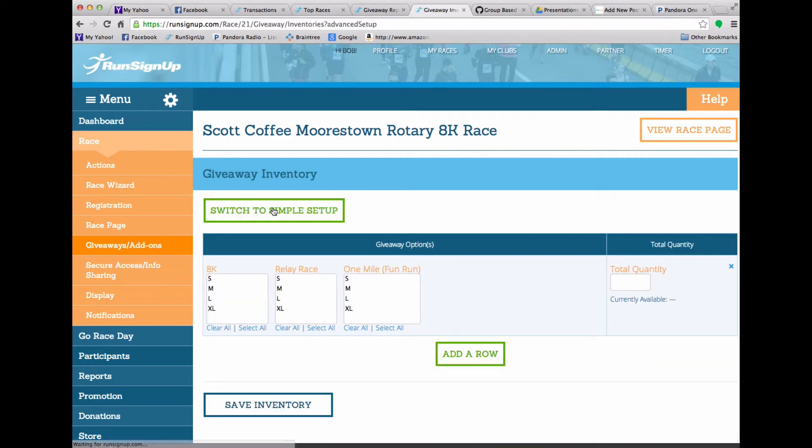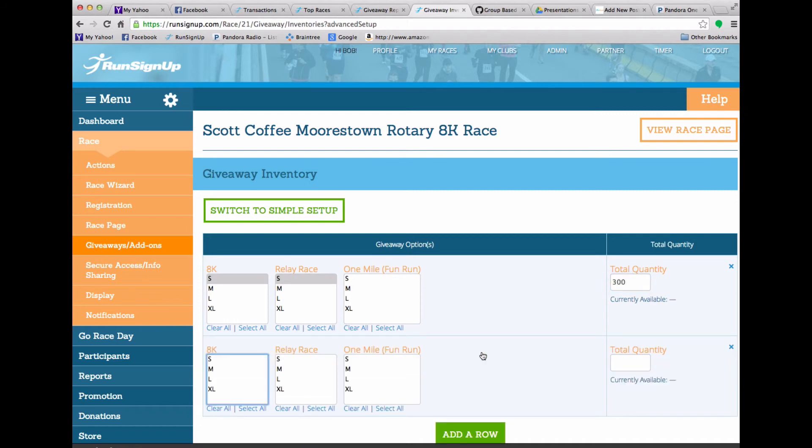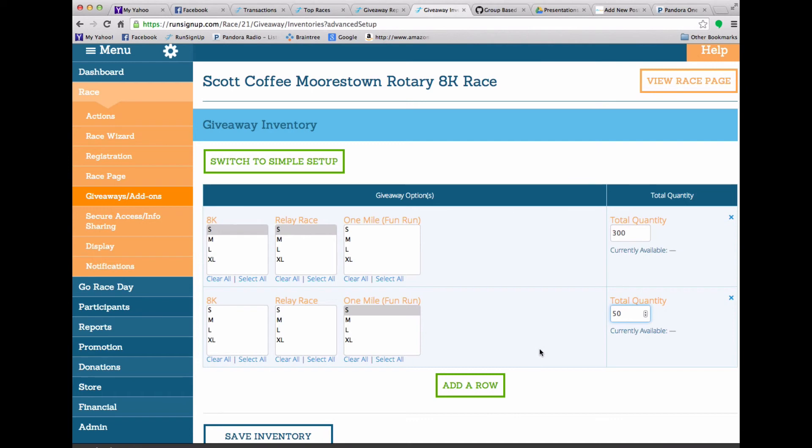The other way to set up inventories is with our advanced giveaway option. This allows you to select shirts across different events. So let's say the 8k and the relay race shared the same type of shirt but the one mile did not share the same type of shirt. I would enter a quantity of 300 here, then add a row and add a quantity of 50 smalls in the one mile fun run. I could select multiple here and do any combination of multiples — smalls and mediums of the 8k and any size in the mile fun run — and save all that information. It really gives you a whole bunch of flexibility.